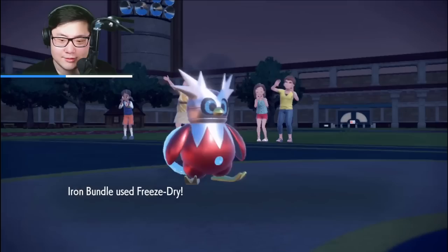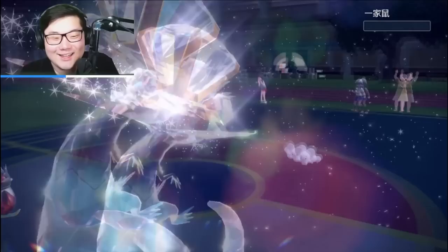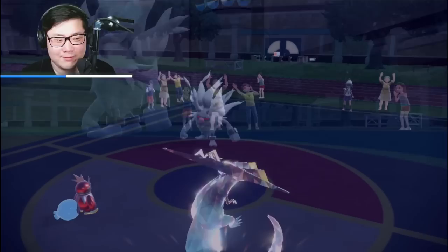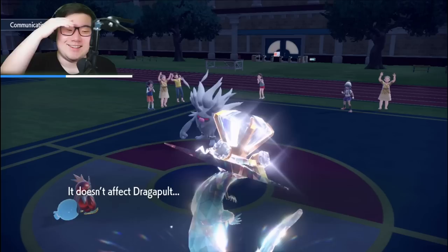Freeze Dry — I probably could have gone Tera Normal Double Edge but, why not go for Double Edge with the Tera Normal? Goodbye Maushold! It also helps because we're not weak to Icy Wind from Iron Bundle anymore and we have Clear Body, so still pretty useful. It went for Rage Fist too, so the Tera Normal was actually correct.